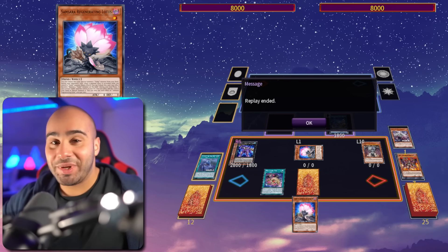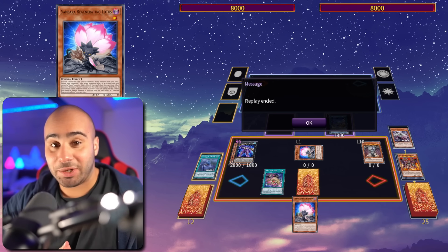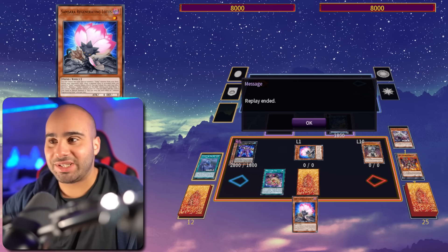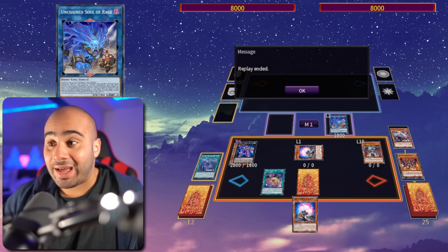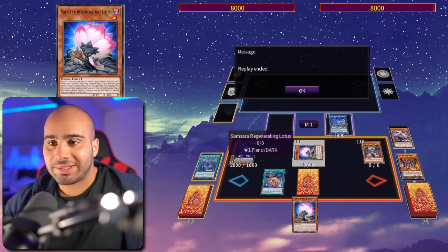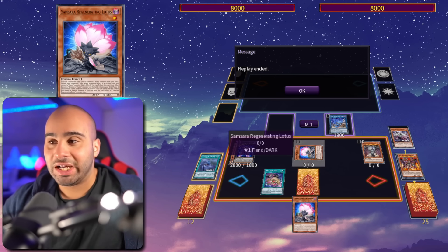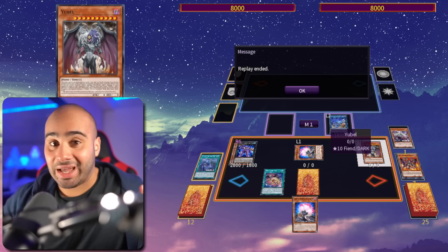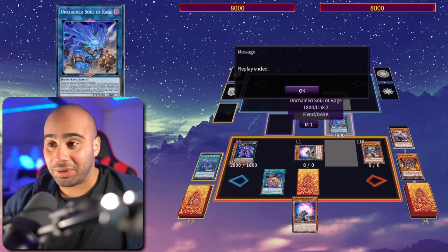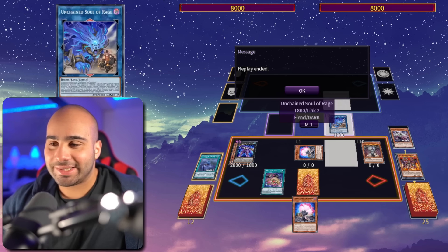If I'm facing this deck in a tournament, I'm not gonna be laughing — I'm actually gonna be scared. You have to attack the Yubel, you can't attack over anything. So the Samsara, even though it has 0 attack and 0 defense, you can't just say 'okay, Battle Phase, attack over' — your monster's attacking the Yubel and you're taking double damage, and my Yubel is not dying. So you have to do everything on Main Phase 1, you literally just can't do anything. This deck is insane.